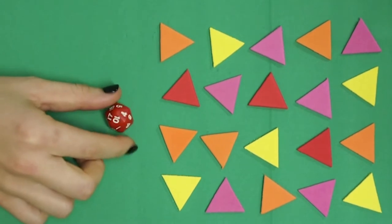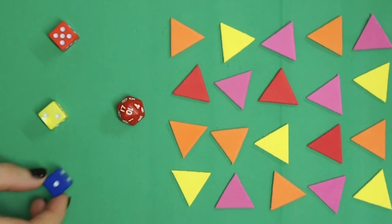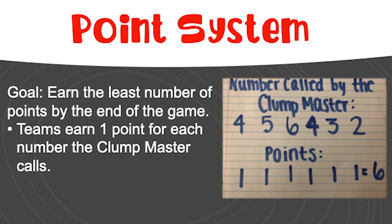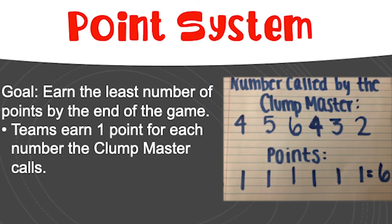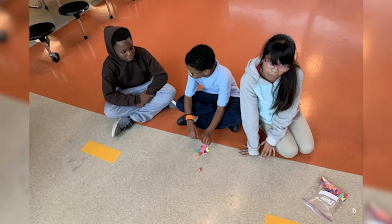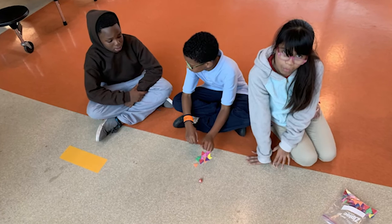If a 20-sided die is not available, use three six-sided dice. The tokens are used as manipulatives to act out the game visually. Each team's goal is to earn the least number of points by the end of the game. Teams earn one point for each number the clump master calls. One player rolls a number greater than 10, rerolling if needed, and all teams gather that many tokens.